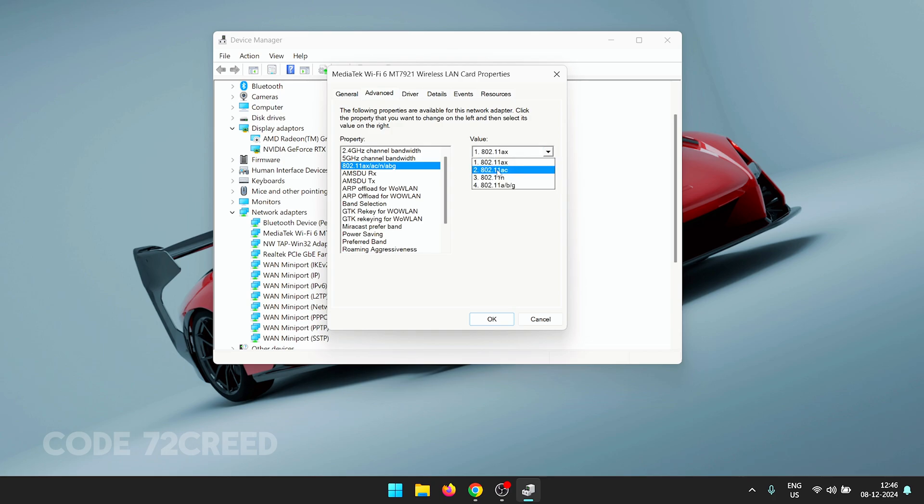If your Wi-Fi does not reconnect after setting 802.11ax, your connection doesn't support Wi-Fi 6 and you'll need to go down to 802.11ac for Wi-Fi 5 — test to see which works best for lowest latency. Leave unknown settings at default. Disable ARP offloads, set band selection to all bands, disable GTK rekeying, disable power saving, set preferred band to 5 GHz if your router supports it, set roaming aggressiveness to lowest, transmit power to highest, and disable any Wake On settings.